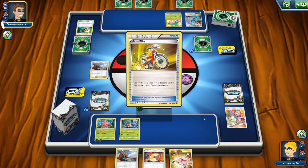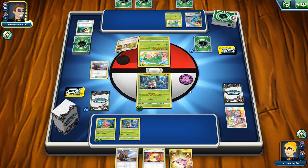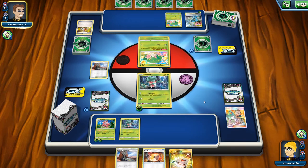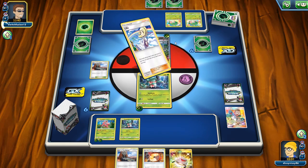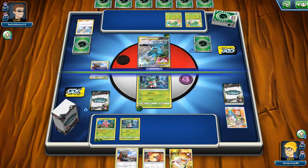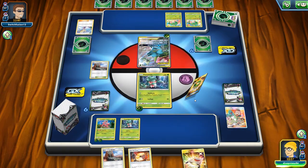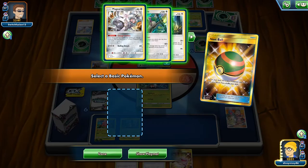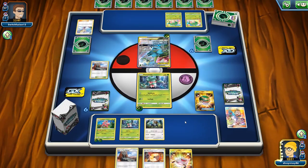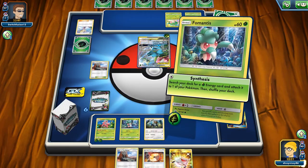We do Synthesis to make Lurantis an attacker — it hits for 100 damage, and if we find another Lurantis it'll do 120. It's not ideal, but if it gets knocked out it gives fodder for Turbo Drive for Silvally. Our opponent hard retreats, so we're safe for another turn. We get the Nest Ball — this is nice. We can get our Type Null down and then Synthesis onto it.